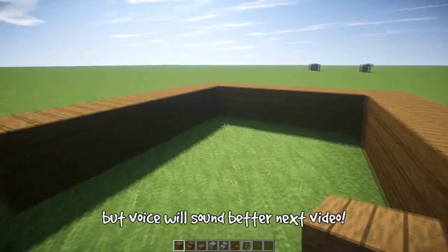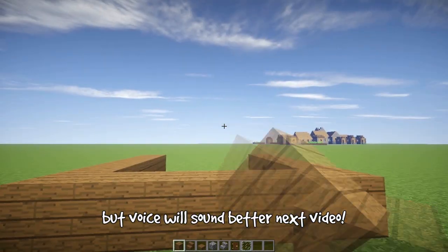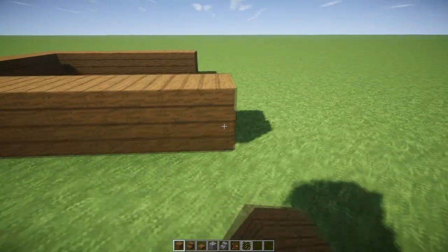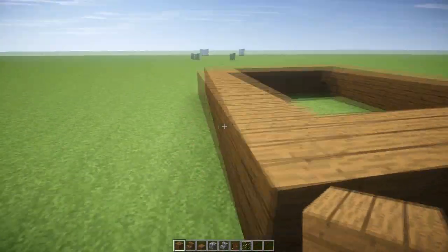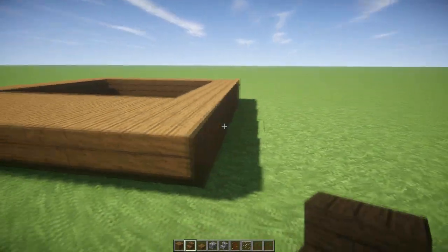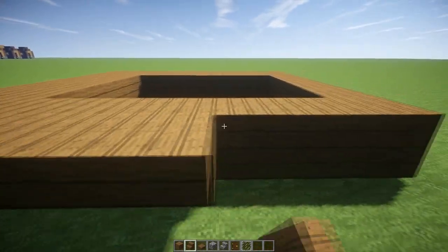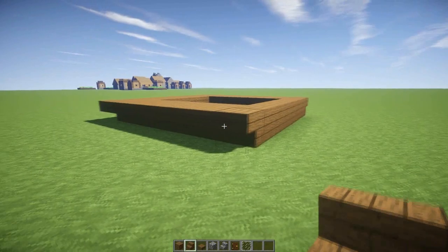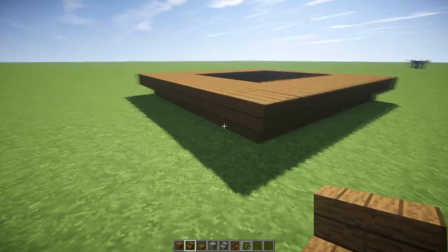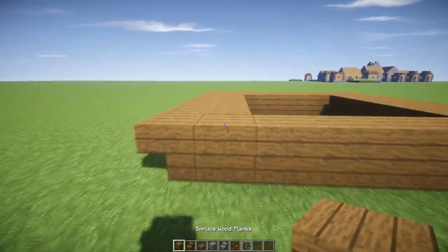Anyways, without further ado let's get on with the build. We're going to start with the front of the house, which is six by seven — one, two, three, four, five, six, seven. Now we're gonna use stairs because I want to give an illusion that the house is raised from the ground. At this angle it looks like the house is on top of a platform.